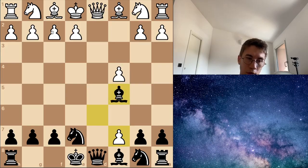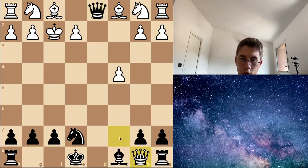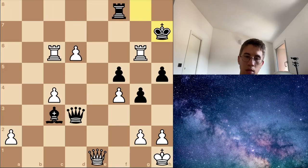I have bishop captures f2, check. And now can you see — king has no square. And after this capture I can take the queen — a free queen! And it's not important if my opponent promotes a queen because I can take the queen with the rook. And this is winning for me.